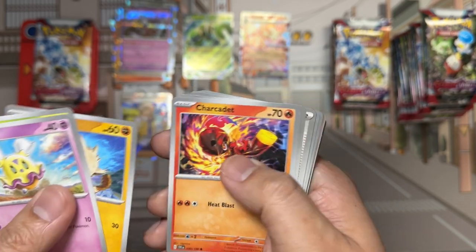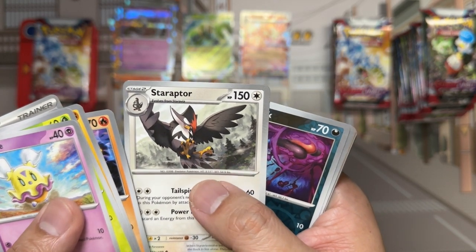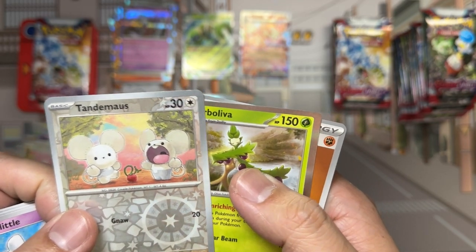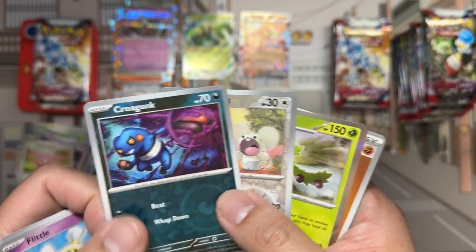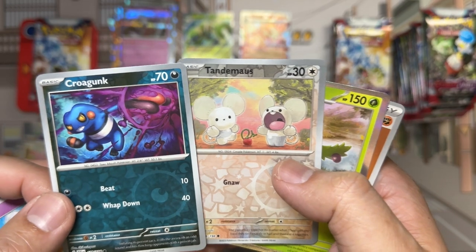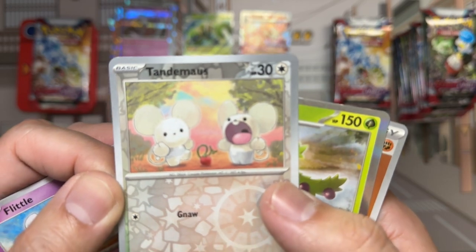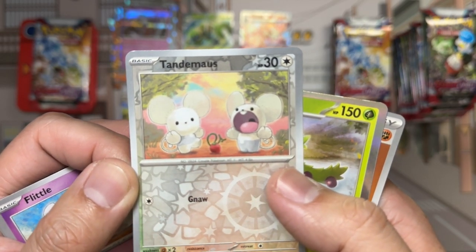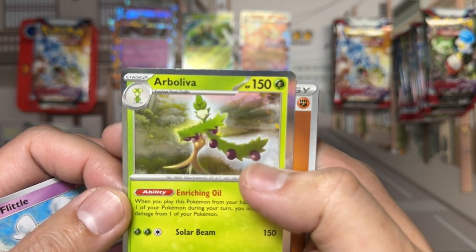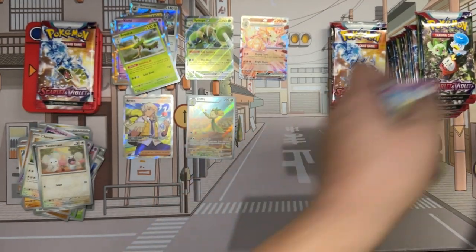Pack contents: Flittle, Streamlish, Manky, Truckdette, Sanaconda, Katie, Staraptor — pretty cool pose. Crogunk. Two reverses: Crogunk and Tandemouse — very cute, so hungry, absolutely adorable. And our foil rare is Arboliva, with what I assume are olives or bombs — you kind of never know in the Pokémon universe. Those are either edible or extremely destructive.